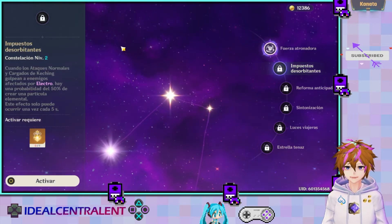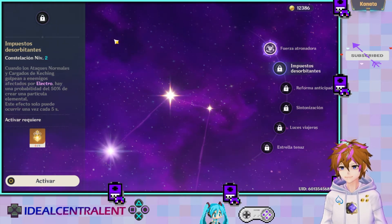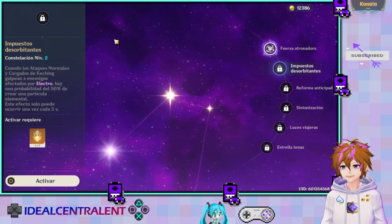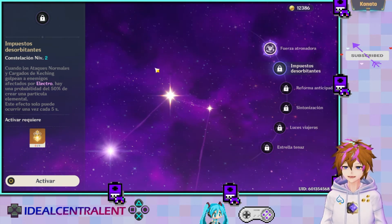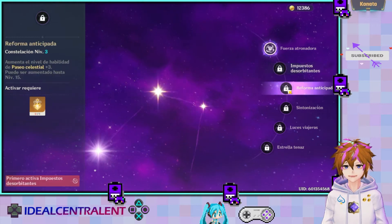Aquí está Impuestos Desorbitantes, que técnicamente cuando haces ataques normales o cargados a enemigos afectados por Electro, hay un 50% de probabilidad de crear partículas elementales. Entonces te conviene casi siempre estar spameando Electro, porque vas a estar recargando muy rápido la Ulti y vas a tener mucho daño.